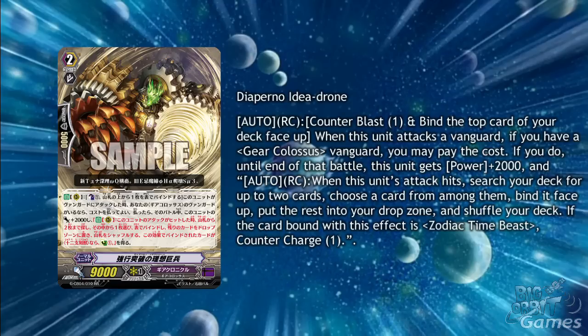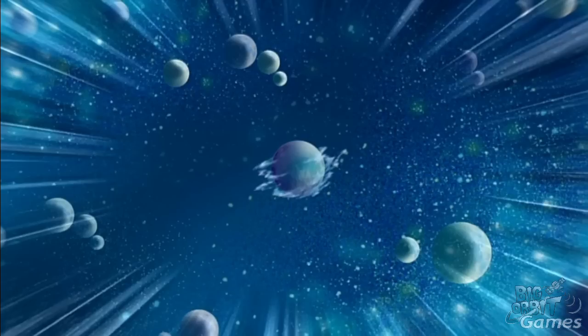Having to pay the cost and then needing the hit to land is always a bit annoying, but you do get to search your deck for two cards, and there are multiple ways to bind cards from the drop zone as well. So it's basically choosing two zodiac time beasts and putting them into your bind zone, which I think is worth the cost. Just be wise with how you distribute your trigger effects — it could be good to give all the power to this unit and give criticals to something else, as it's a better chance of your opponent letting this unit hit.